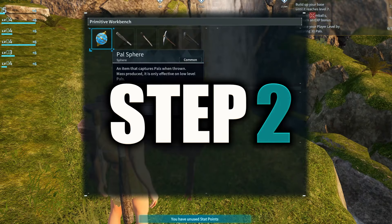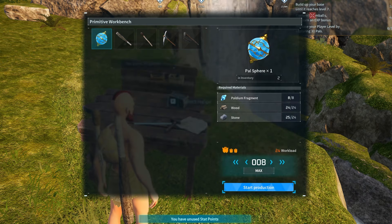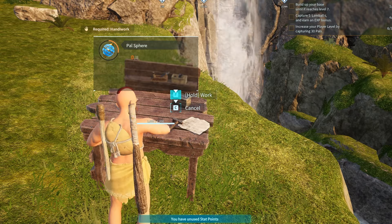Step 2: Craft as many power spheres as humanly possible. To craft one, you'll need 3 wood, 3 stone, and 1 palladium fragment.